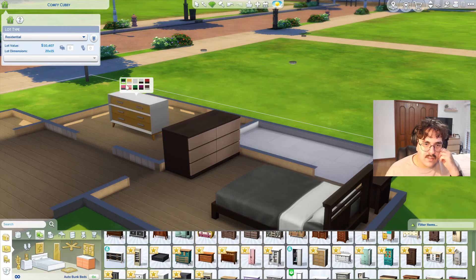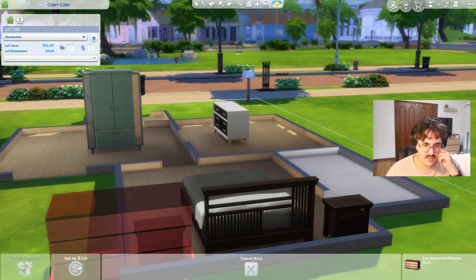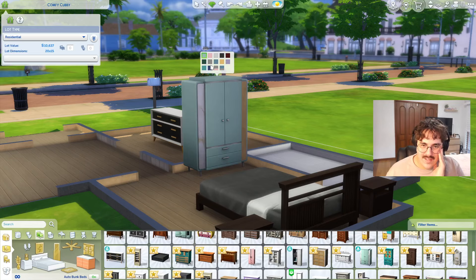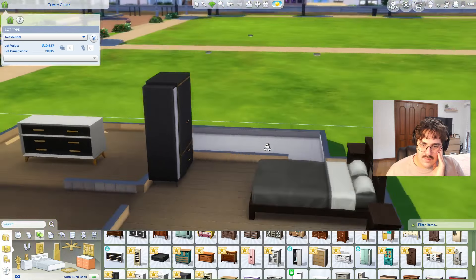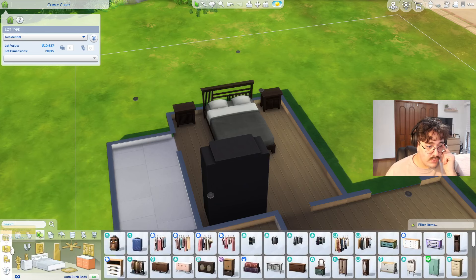That dresser is kind of cool — are there any cool recolors? That is a really nice art deco dresser. Oh wow, those are some nice swatches — I think that's cool. Look at the reflection there — what a nice detail. Do we have any cool hanging plants? I actually don't know. Let me go to the indoor plants category — I'm just really confused because build and buy modes are kind of the same in this game.